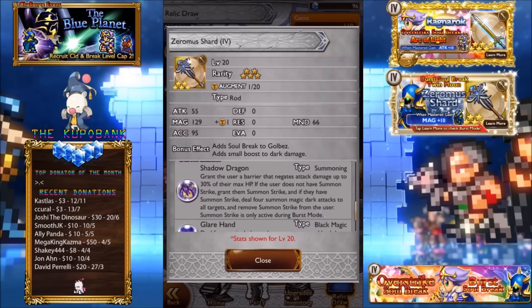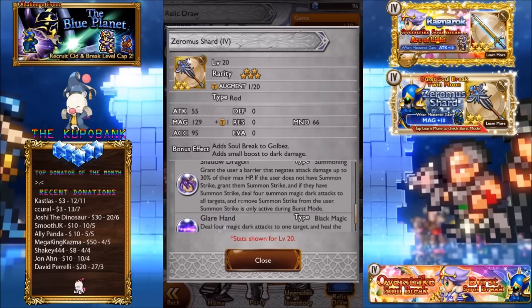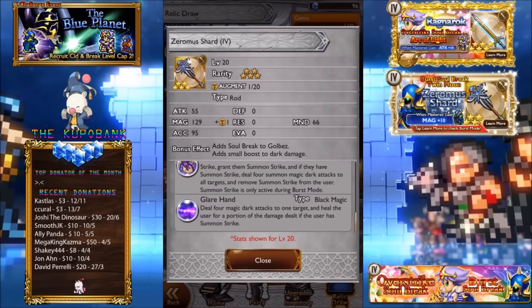His burst abilities are interesting. First is Shadow Dragon: grants the user a barrier that negates attack damage up to 30% of max HP — a stoneskin. If the user does not have Summon Strike, it grants them Summon Strike. If they do have Summon Strike, it deals four summon magic and dark attacks to all targets and removes Summon Strike from the user. Summon Strike is only active during burst mode, and they've clarified the wording now which is much better.